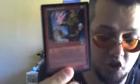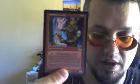I've got a Viashino Heretic — lets you destroy artifacts. Really good card; it's Shatter on a stick. It's from Urza's Legacy — the one with the hammer. It's from the Urza block. Viashino Heretic — good card.